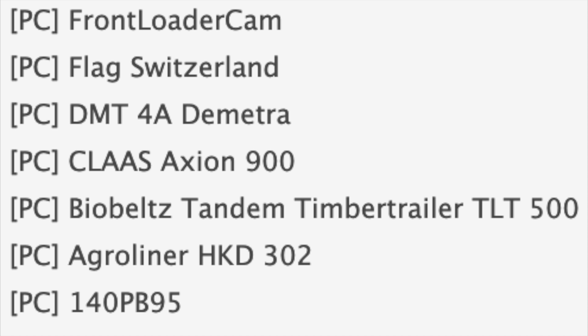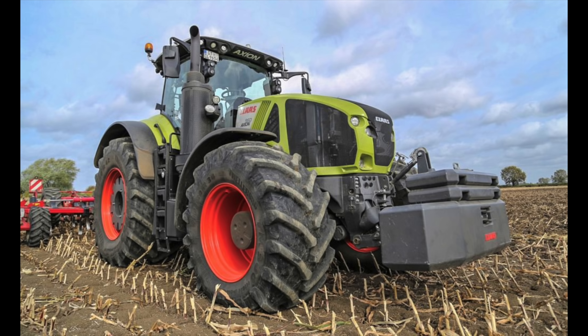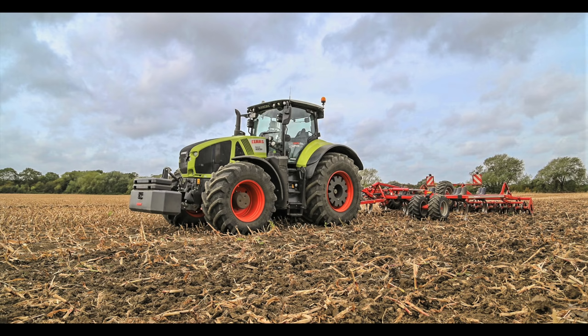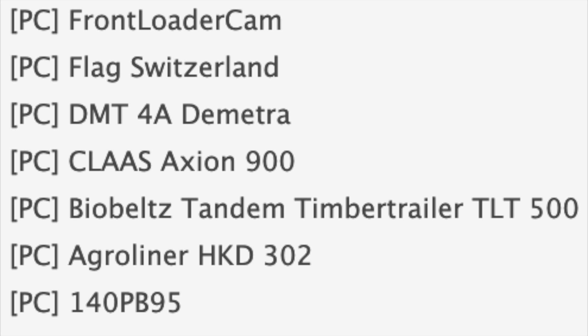The front loader camera I don't think is coming to console as it would require script changes. We have a Switzerland flag, the DMT4A Dimitra which is a plow/cultivator, and the Class Axion 900 — console players, close your ears. I'm pretty sure this won't come to console because Giants doesn't own the rights to Claas yet. They are in a partnership, and things will come later — Virtual Farmer has basically said don't expect it for a long time, probably around the one-year mark. Get excited, but don't get your hopes up.